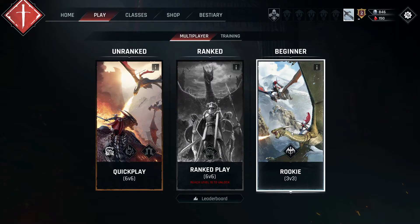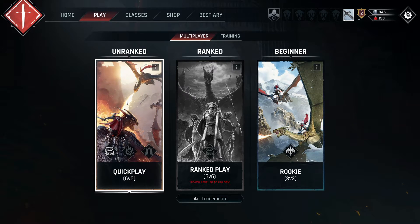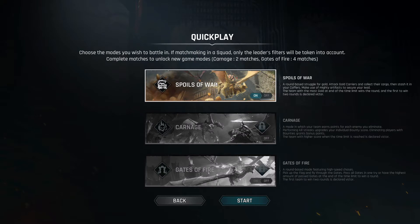The game also features a Ranked mode, so if you want to play competitively there's always that option, plus Unranked and the Rookie 3v3, which gets replaced at level 5 for a new mode. In 6v6, you get to choose from three different modes: Spoils of War, Carnage, or Gates of Fire, I think it is.